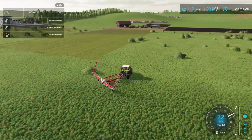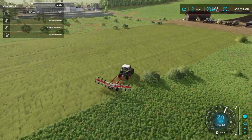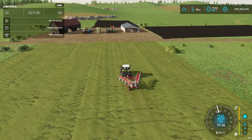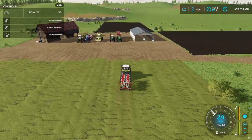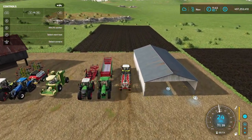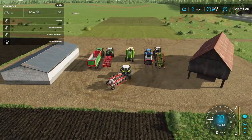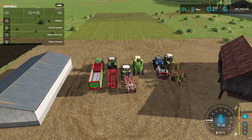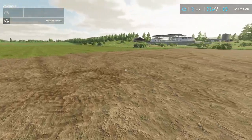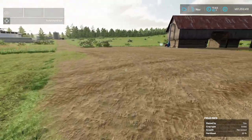Now all the grass that we've cut down has been tedded. As you can see, we have a big field with that light green color, which means we have a field full of hay. But we need to collect it off the field, because otherwise we can't do anything with it. We want to use the hay to maybe feed the sheep, mix it to make total mixed ration for the cows, sell it, or whatever you want to do with your hay.